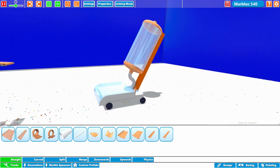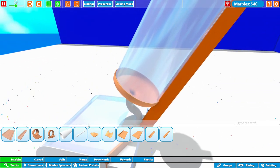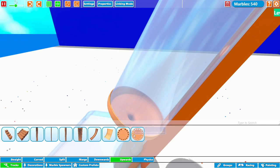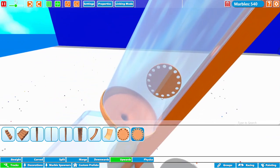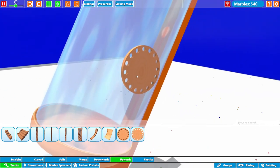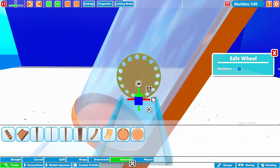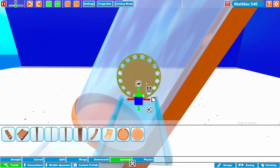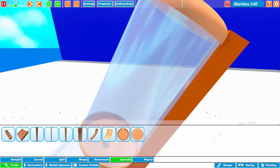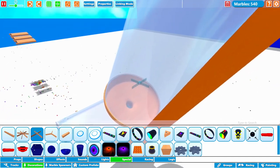There we go — that's the cap on the top and that actually looks pretty sick, I'm not going to lie. I definitely want to do like a physics piece inside. Let's go ahead and check out our physics pieces. Oh, we got new ones! That's kind of cool. Got this rotating circular dial here — looks like we can go both ways. I don't know if I want to use that here because that might clog up the marbles. I'm thinking we use something like this instead.